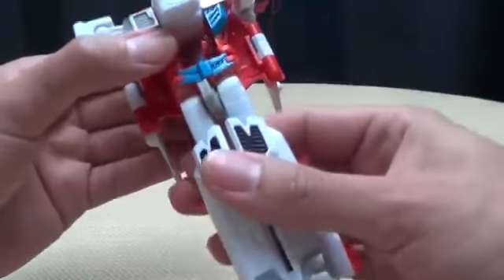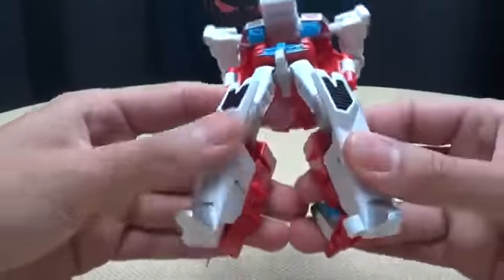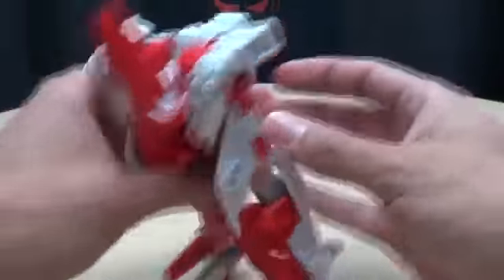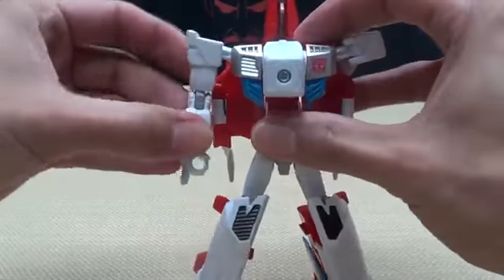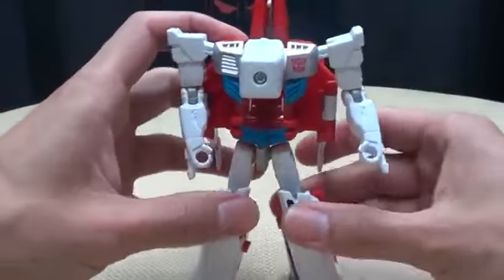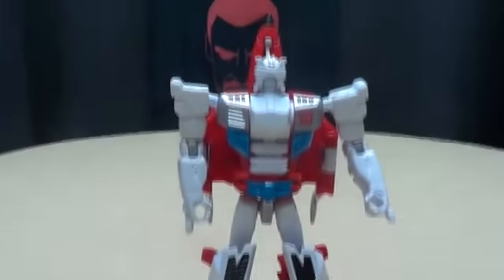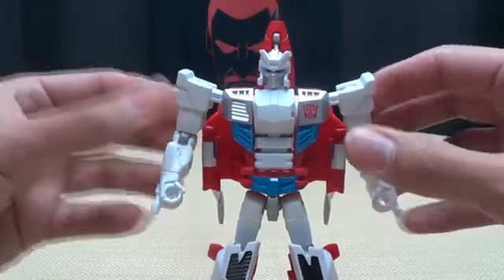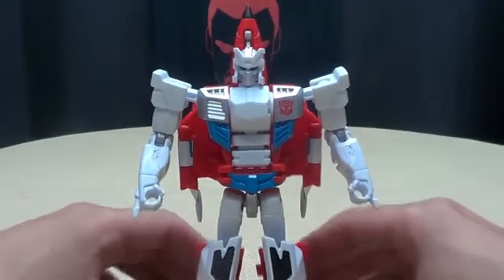Now let's get down to robot mode. Bring this down and rotate it so the black pieces are facing forward. Split the legs — and you're done with the legs. Take those hands, bring them out and down on each side. Bring down the connector port to flip up the head, rotate the head, and there you go — there you have Firefly in his robot mode.